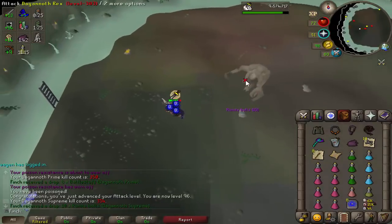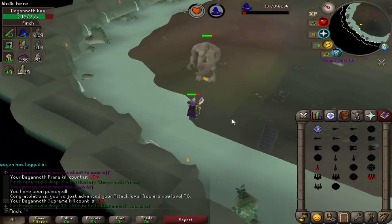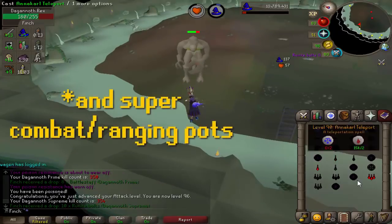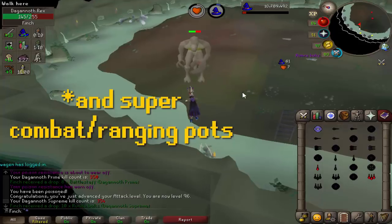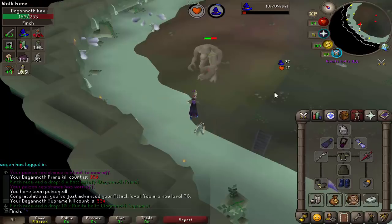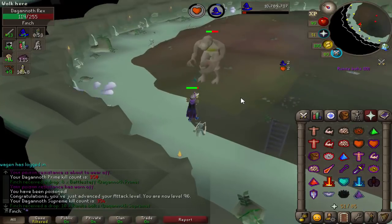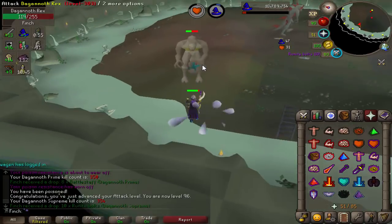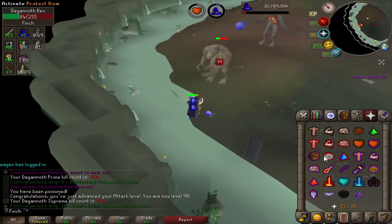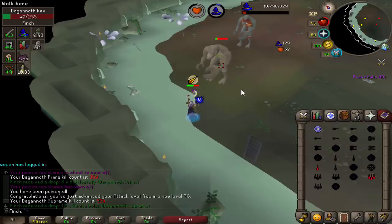Back at DK's again. I've been trying a slightly different setup because I want to see about extending my trips. Previously I've only been able to get 120 kills in a trip, and that's been limited really by the amount of antidotes and restores I have in my inventory. So I've gone for a gear setup that gives me slightly more prayer bonus, and I'm bringing one sandfuse and one antidote instead of three sandfuse. We'll see how that goes - I've only got 100 left on task so just testing it really.